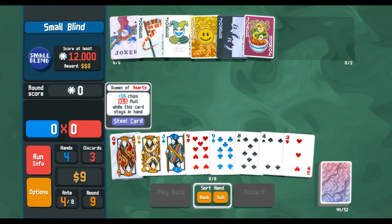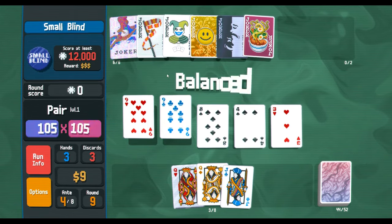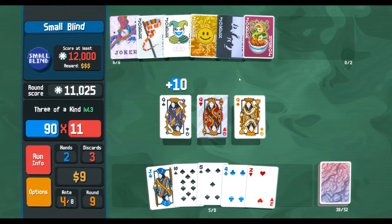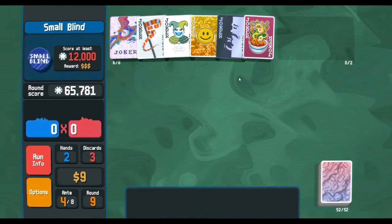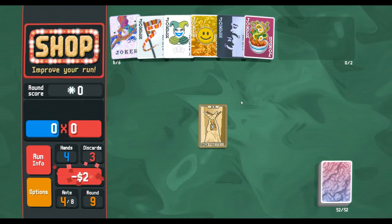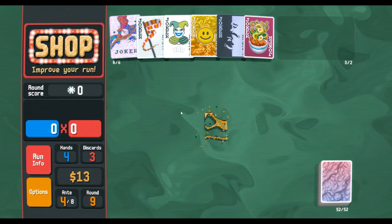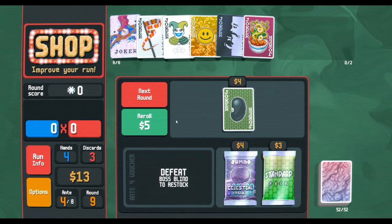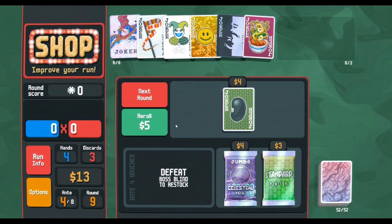I'm just gonna play the pair — getting essentially 28 mult from that scoring. Okay, and then there's your three of a kind. Obviously I would have preferred to keep the Steel Queen, but hey. Level up Pluto, level up Full House — not a bad card. As I was saying, we're getting through the deck series and I'm trying to think of other content ideas. I'm definitely open to suggestions — if you want to get in the comments and say what you want to see from Balatro, please do. I do plan on doing challenge runs.